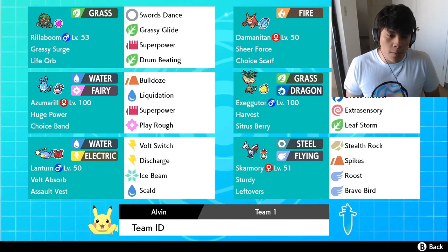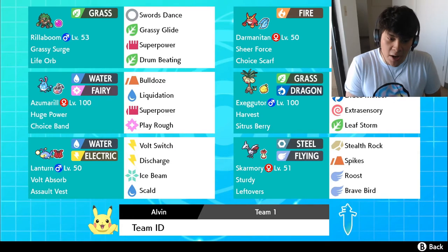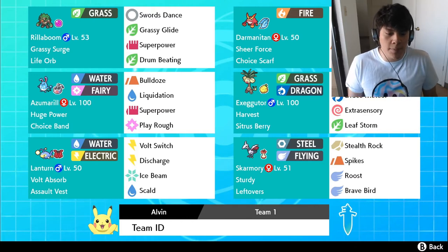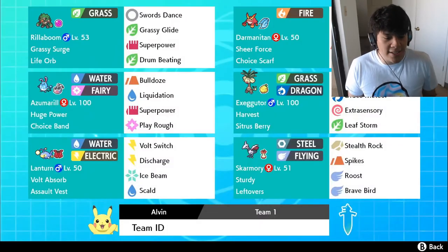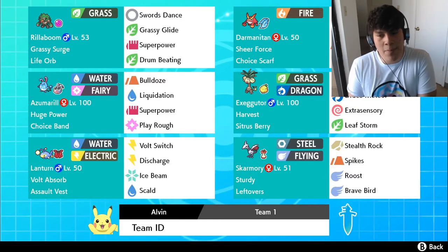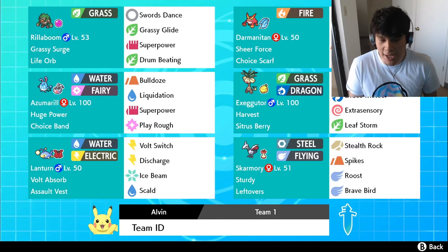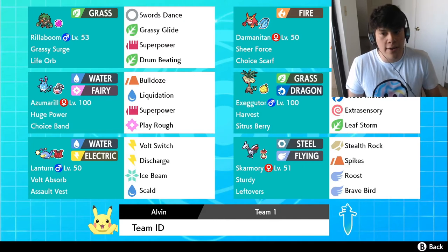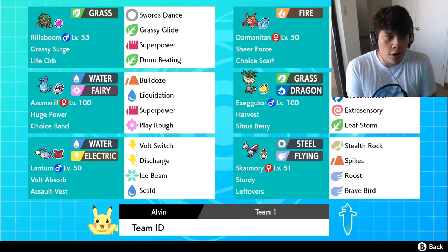We're running Assault Vest with Calm nature. We got Volt Switch for slow pivots — if we're against a Pokemon that hits us on the special side, we take the attack well and pivot out with Volt Switch, getting switch priority. We got Discharge because it has the same paralysis chance as Scald has to burn, so Discharge and Scald are two moves we'll be clicking a lot. Ice Beam is there for coverage against Dragon types and Grass types, and Scald is to try to get burns on things that threaten Skarmory or Lantern.